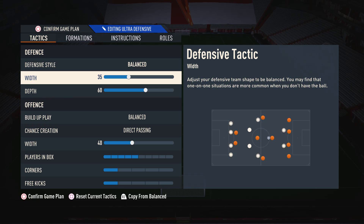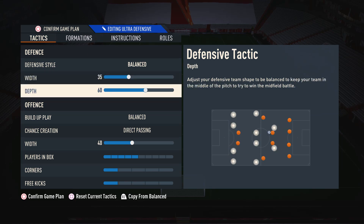Moving on to the defensive width, I'm using this on 35. This is so we can primarily defend in a nice narrow and compact shape, which means we're going to be able to block off all those attacks through the middle and prevent our opponent from just running right through us. The reason I don't commit to a really low width is because it's still important to maintain some natural width so we can reach out to the wide areas in case an opponent tries an attack down the wing.